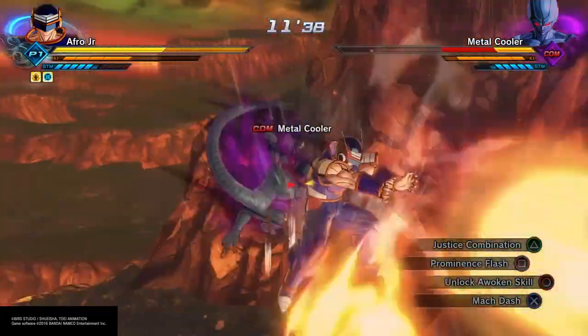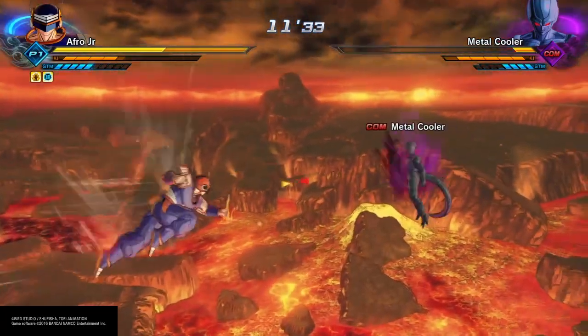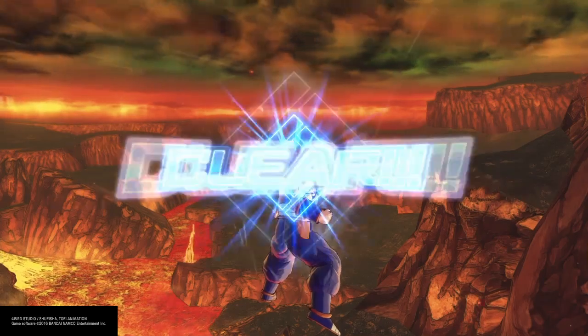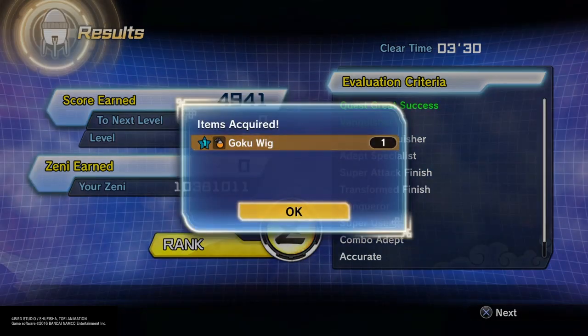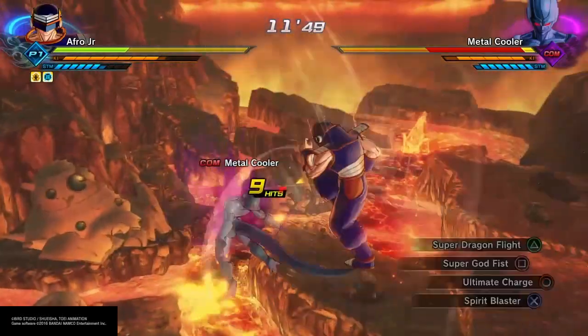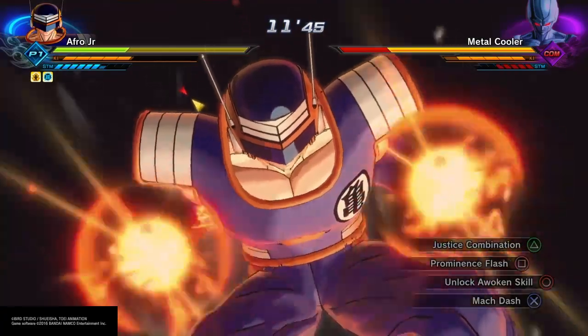We're going to go ahead and try to finish off Cooler real quick with a Prominence Flash — didn't work. So we're going to hit him with a Super God Fist and end it. If you noticed, never got any kind of notification about an item, but as you'll see here in just a second, we have the Goku wig. Just to make sure I didn't miss anything, I actually go back and do it again — same thing, never got any kind of notification.